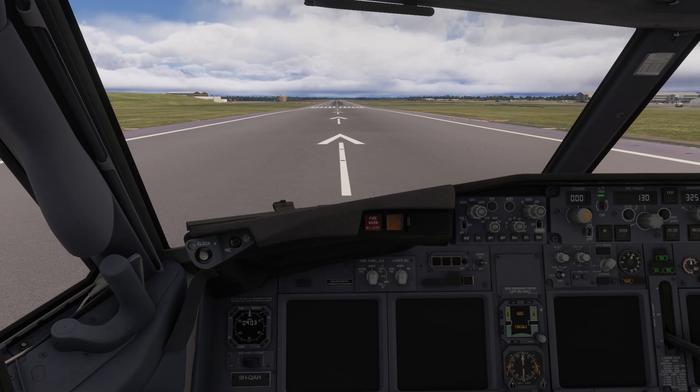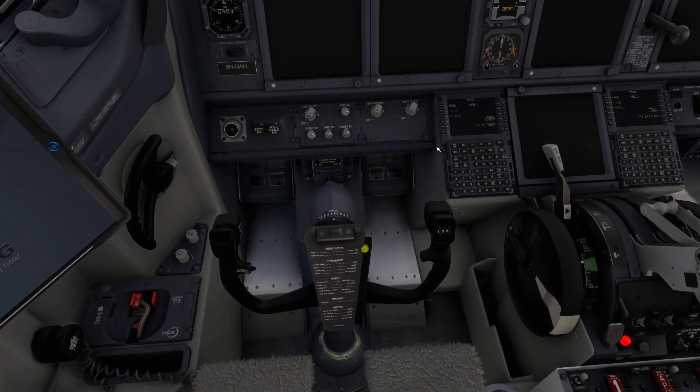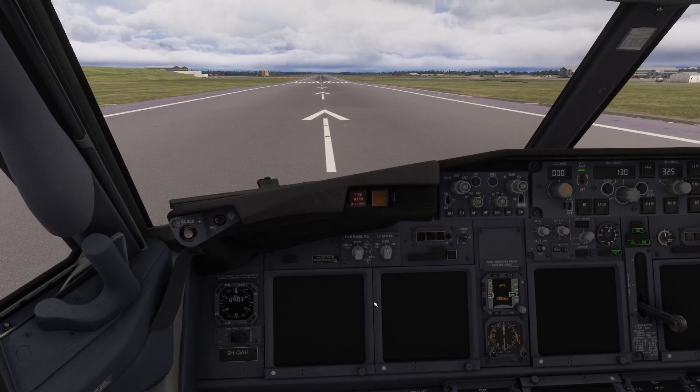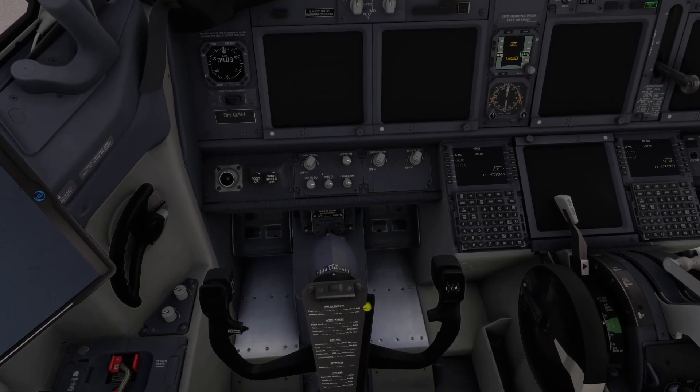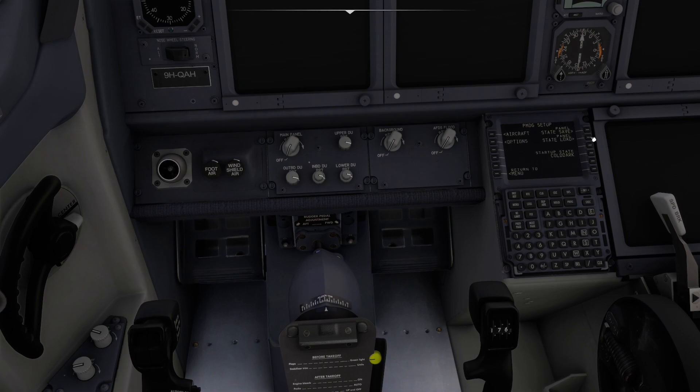Wait for a prompt to come up. Also set your parking brake, otherwise you'll start rolling. Now the mistake people make is moving to the gate at this point - that won't work, or it may cause trim wheel or control issues on takeoff. Wait for your screens to come on, then set the state to Runway again.